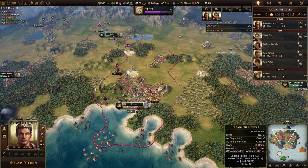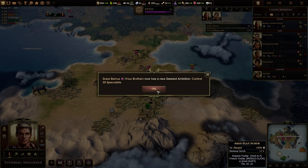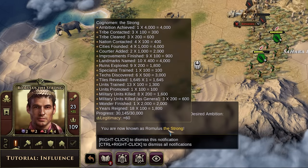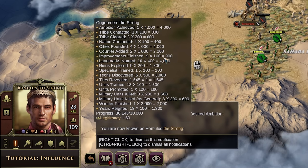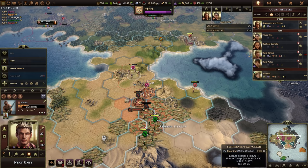We're about to get a salt miner — perfect. They're trying to clear out this camp but it is my camp. I'm now known as 'the strong' because I've achieved so many ambitions. You get score based on things you've done — achieving an ambition gets a lot of score, building improvements gets you score, naming landmarks, revealing tiles, killing units — there's a whole bunch of stuff you get score from.